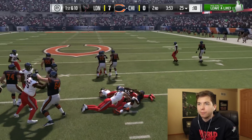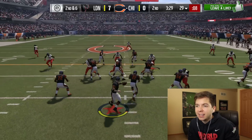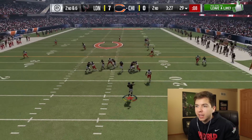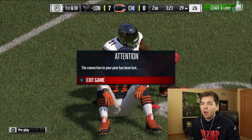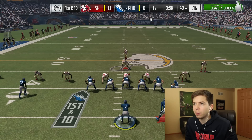Here we are on defense, and we're stuffing the run. My opponent has 90 overall Matt Forte, so we're going to have to be careful. Come on — we're there. Cam Chancer with the pick. Come on now, we were just getting started.